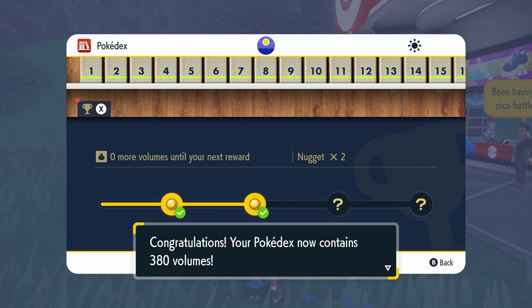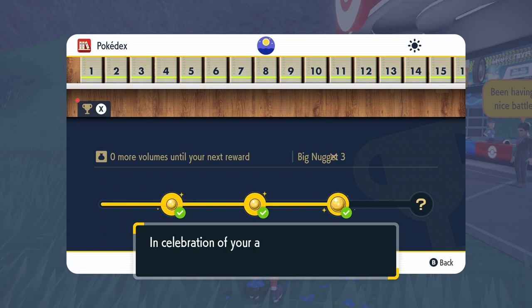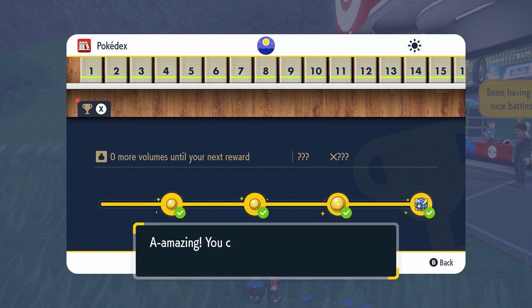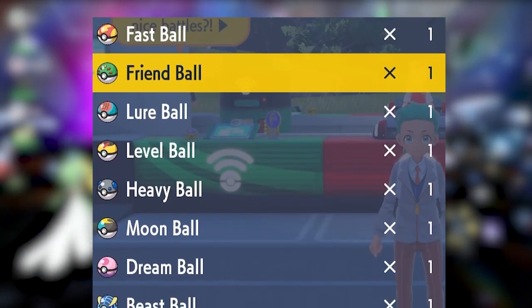At 400 entries — on completion of the Pokédex — you will be rewarded the Beast Ball, which has the lowest catch rate of all Poké Balls in existence. At this point you will have one of all 8 of these special Poké Balls.